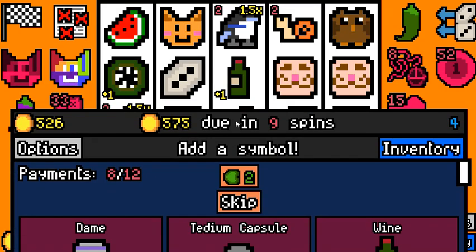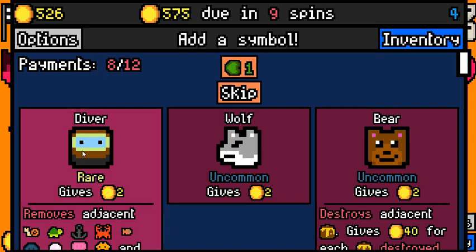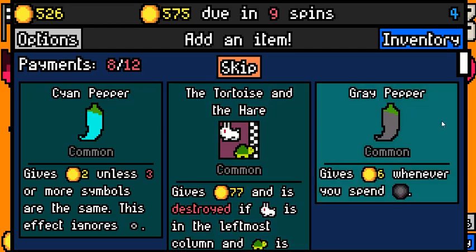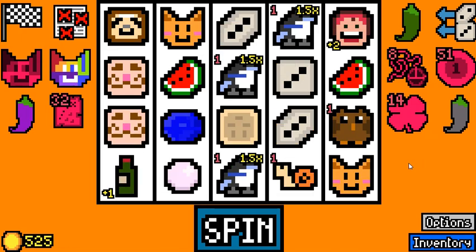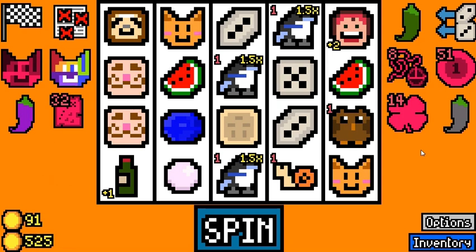4 Leaf Clover essence gives us the most money the quickest. Dame doesn't really work with anything that we have, so I'm gonna reroll. Diver at least removes our snail and our sand dollar — that's definitely an upgrade to what we already have. Grey pepper is pretty decent. We don't have any removal tokens right now, but we should definitely be fine.